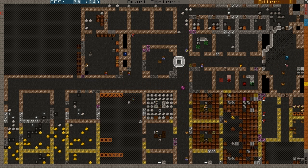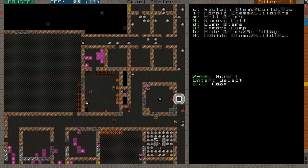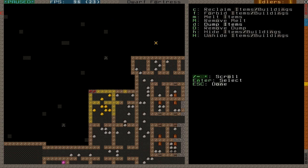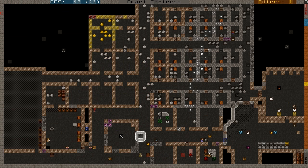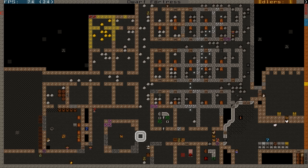Let's just add that to the dump list. I really should just add everything to the dump list. Let's get started on those. These are going to be the future noble quarters — these rooms — and some of the more minor nobles will be here. I really need to get a bookkeeper.